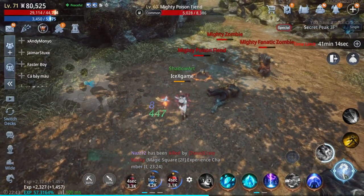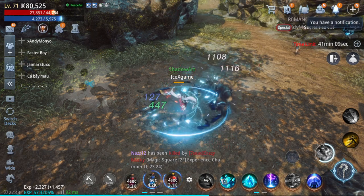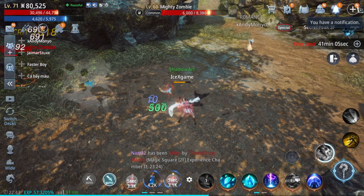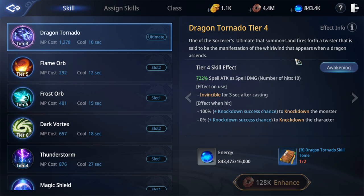You will see the damage improves a lot! That's going to help you when doing PvP. Make sure to use the combo — you will gain a lot of benefit as I showed you. Next, you need to check that each class has different details.